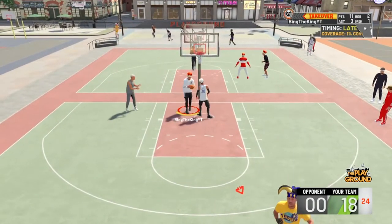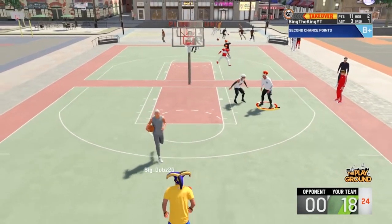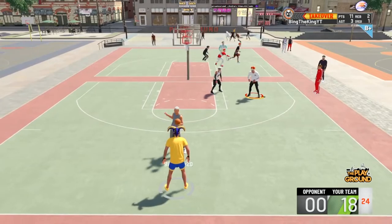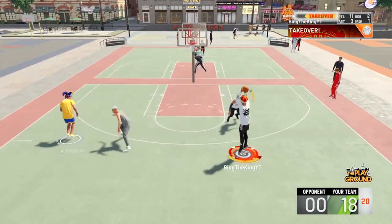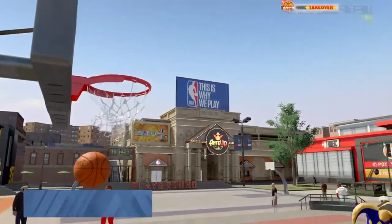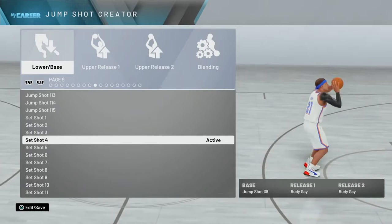I got the board, went back up, and got takeover. I could have passed out but I wanted takeover. Now I want a shot with takeover — let me show y'all how wet this jump shot is. I said forget it, green in his face — no hesitation pull. 14 points, four for four from three. Let's get it y'all.